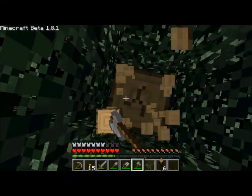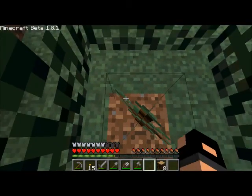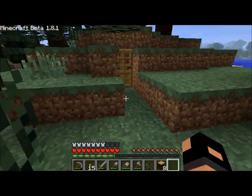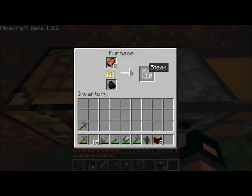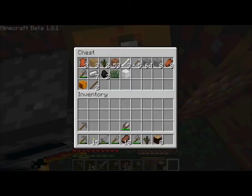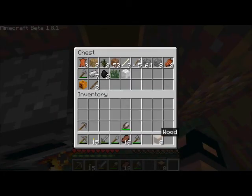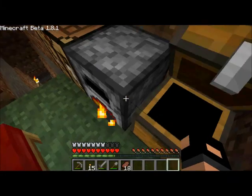That took longer than it should have. Plot down the tree. Saplings are useful. Seventeen — that should be enough food to last me. Saplings can go in there. Another pickaxe would be a good idea, I think.